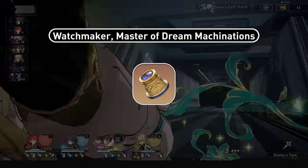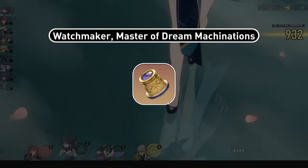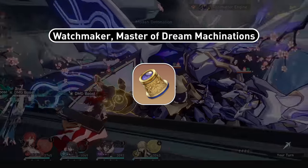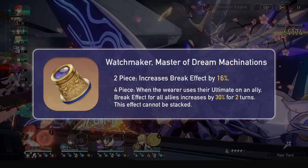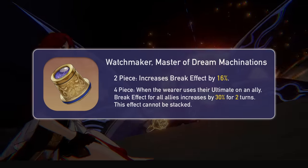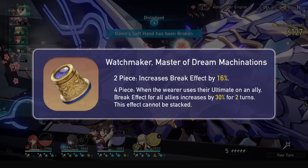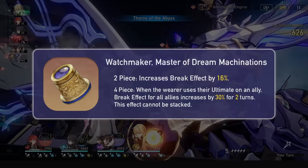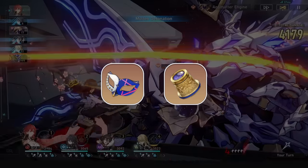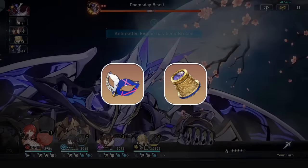The second set is the Watchmaker, Master of Dream Machination set, and it is a break effect oriented set — a variant of the 4-piece Thief of Shooting Meteor relics we all avoided farming. The 2-piece bonus is a very simple 16% break effect, good for Ruan Mei mostly, and that's pretty much it so far. Break DPS can use this 2-piece in combo with the Thief set, but Xueyi for example would much rather run 4-piece quantum instead. Nonetheless, we can now stack two break effect 2-piece combos to avoid farming even more Thief, though you won't get the random 3 energy drops.